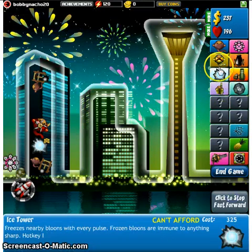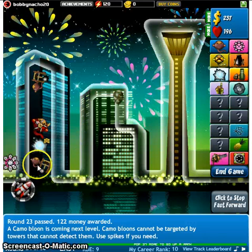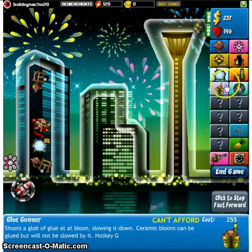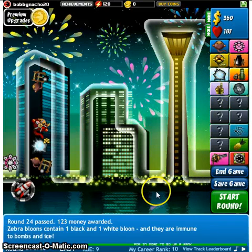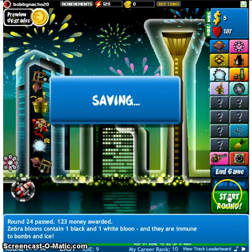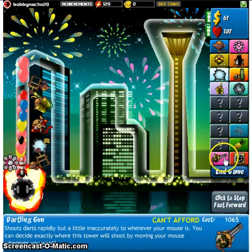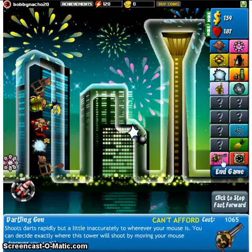Get him as soon as possible. Oh gosh, no! What gets the camo balloon? Who can see the camo balloon? Is that the glue gunner? Is it the dartling gun? Because it shoots wherever your mouse is.